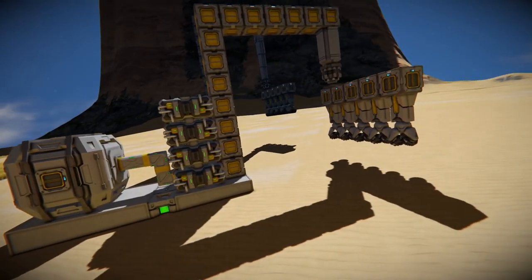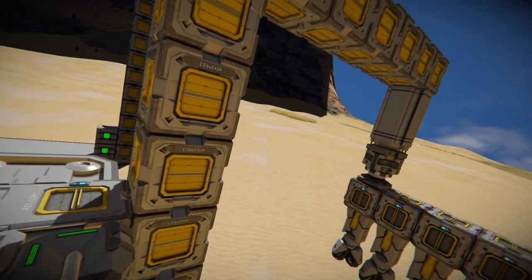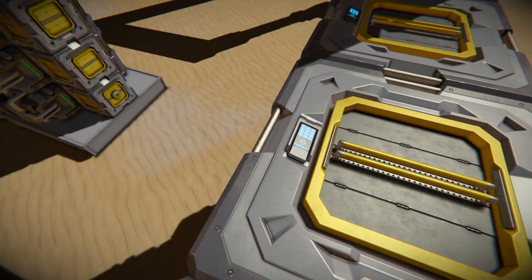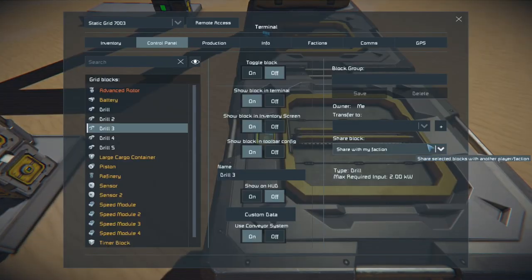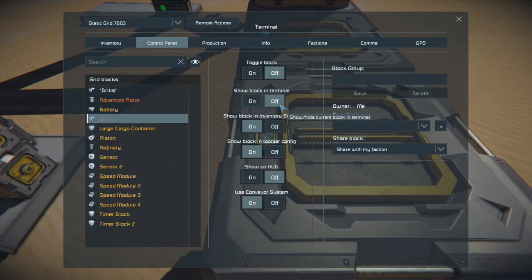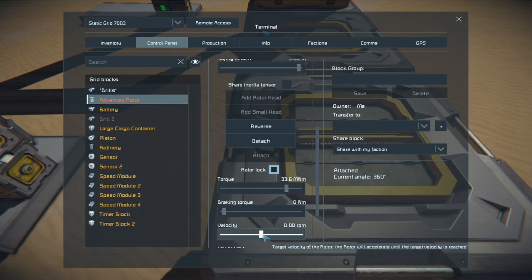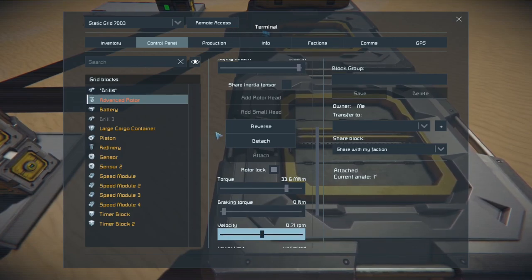When we do run this automated, the ore is going to go into the refiner automatically, get refined, and then the excess is going to go into a large storage container. I recommend you definitely have additional storage because once your refiner gets filled up, it's going to stop. On the controls here, I'm going to group all the drills together in one slot — this makes it easier when you start to program the timer blocks. For the advanced rotor, all we need to do is lock the rotor and then set the velocity. 0.71 RPM is about all I'll do; otherwise you put too much torque against the drill heads and they will break over time, or the rotor will break. We keep it locked and move on to the timer block.